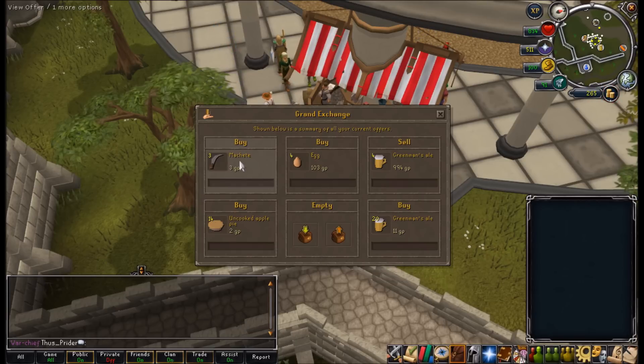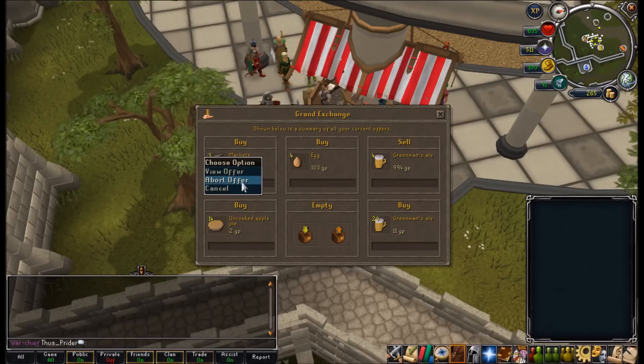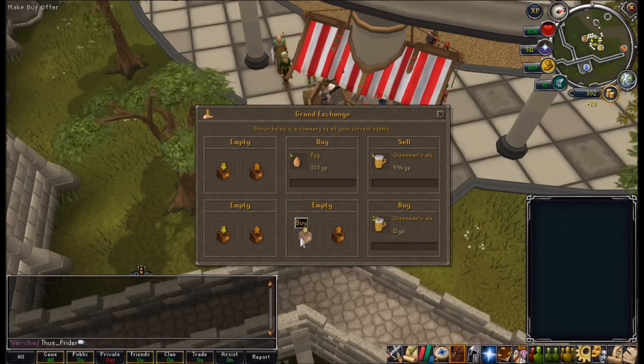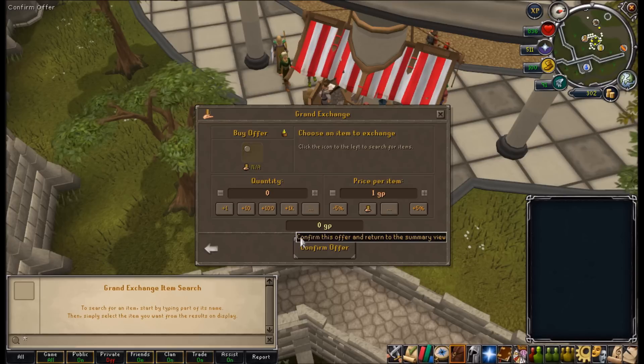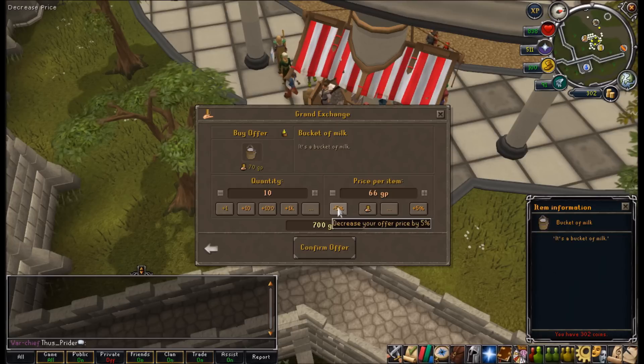I don't think these things are ever going to buy, so I think I'll just get rid of these offers and try my luck with something else. What else can you buy from the chest? Yes, I think you can buy bucket of milk. These are 70gp — I think I'll probably snipe them for about 20gp. Yeah, that sounds pretty good.